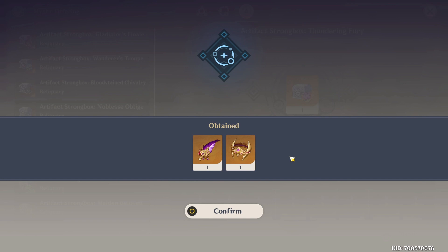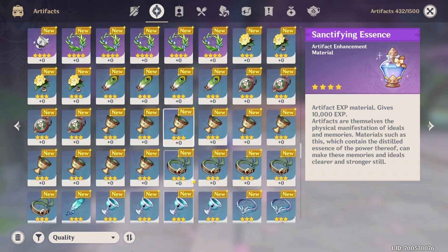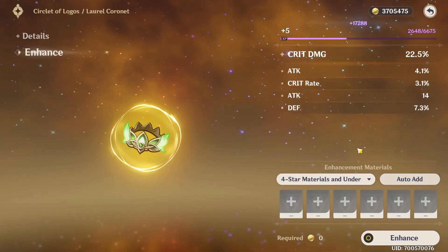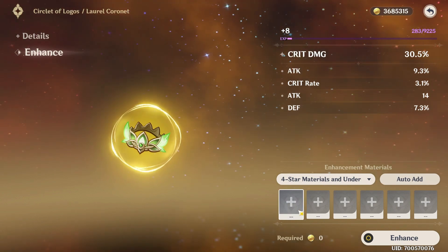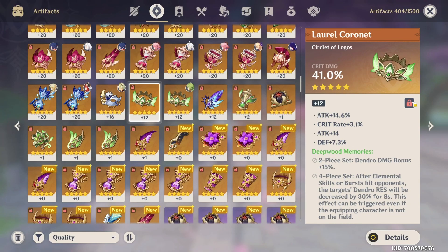I've got quite the amount of fodder — around 300 — and also three bottles to invest on my artifacts. We're going to start with the existing ones leveled to level one. Let's start from this one because it does have crit rate. So if it rolls into crit rate and only crit rate after unlocking the fourth slot, then we'll be happy. Starting by using this to level four — defense rolled, but as long as it doesn't roll into defense again, we're chill. Level eight — come on, crit rate. It rolled into attack. It's still usable if it rolls into crit rate next, but if it doesn't, I'll give up on this piece.